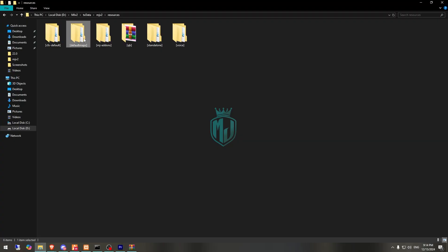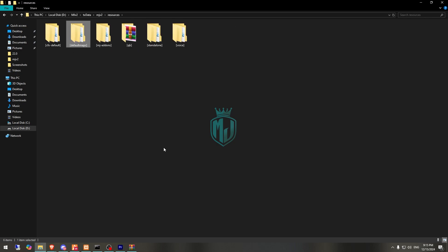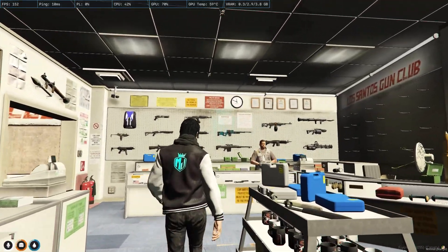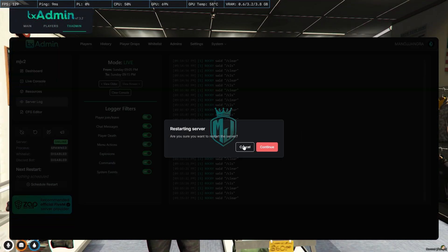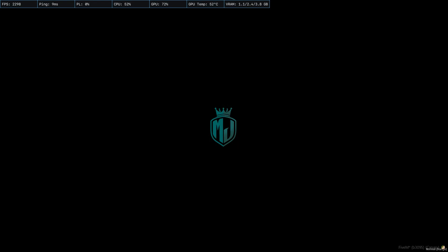After downloading, we need to simply open it and extract this to our resources in the default maps folder. Paste it right here — we don't need to insert the single file, just drag both of these folders outside, and we can delete the rest. That's it. As you can see right now we have our default MLO which we get in the server.